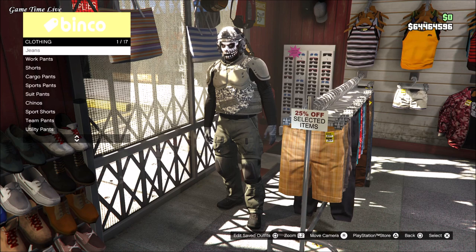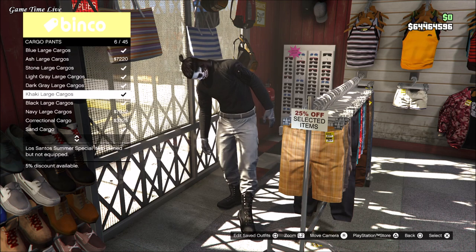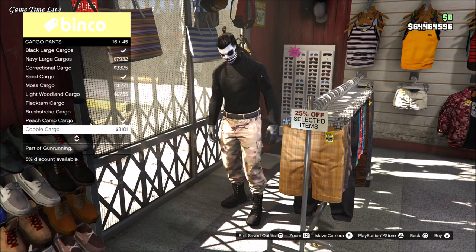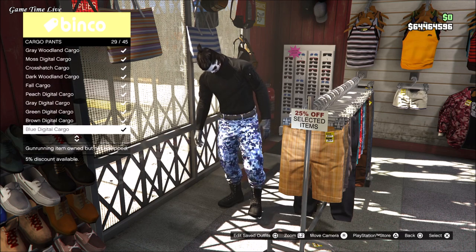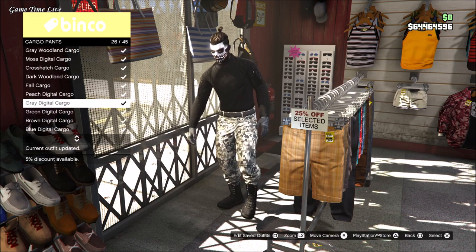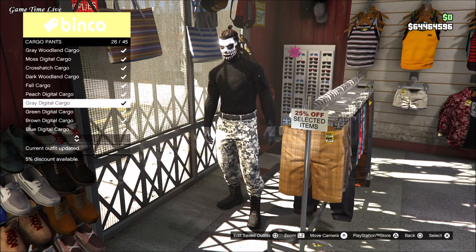If you don't know how to get this body armor, it is from the new Clucking Bell Heist DLC. You need to work your way up to the finale and then you can save it. This is outfit number C, so go over to the setups, grab the weapons and the gear, and make sure to grab number C in order to get this body armor. Go ahead and save it anywhere as soon as you have obtained it.